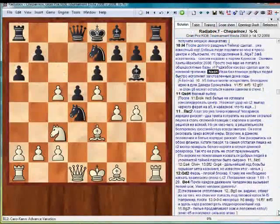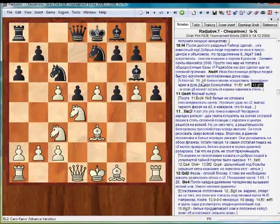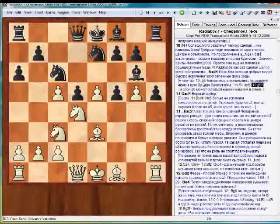Ivan is making the moves he prepared at home on his own. In the case of h5, White could realize the idea of the blockade in the style of Damon Bronstein: f5, exf5, g5, and the bishop on g6 would stay forever as a stone in the wall.